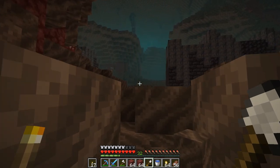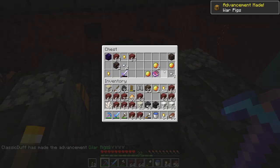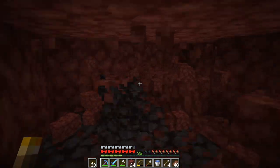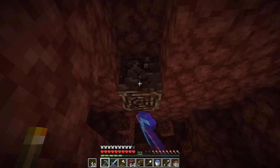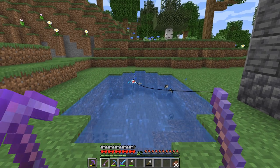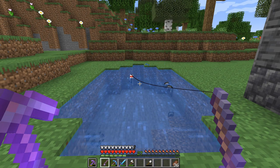Days 57 to 59 were back in the nether, but my rates were way down - I think I'd gotten all the easy quartz already. I did find a bastion and sneakily grabbed some loot before running away. The XP from all that quartz mining got me some decent enchants on my diamond armor. On days 60 to 63 I tried strip mining for quartz, which quickly devolved into spam mining. On the plus side I found enough netherite to upgrade my pickaxe. I tried fishing for a few days to repair my tools, eventually managed it, but I really don't think it was worth it.